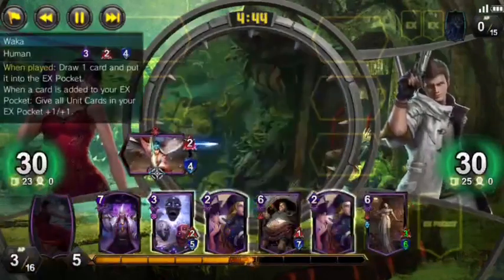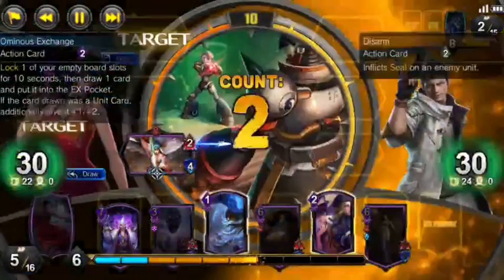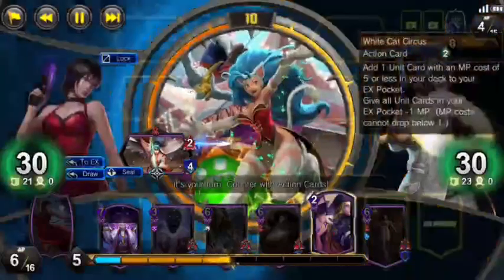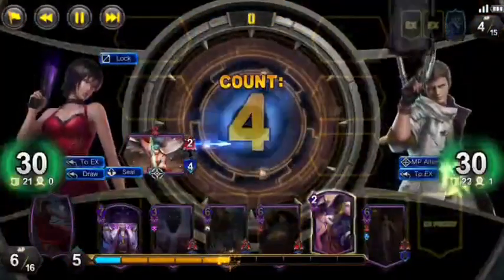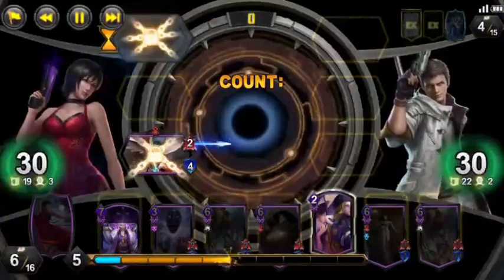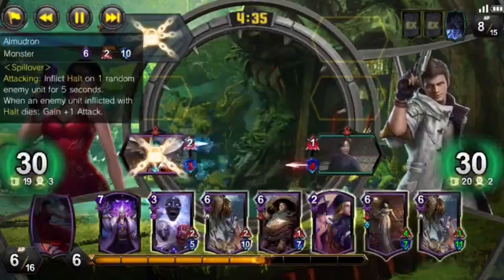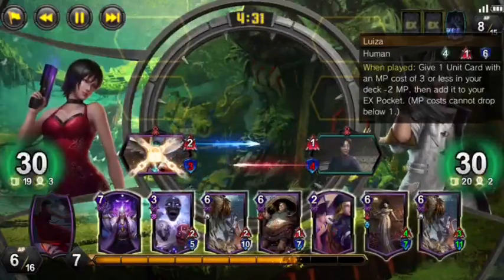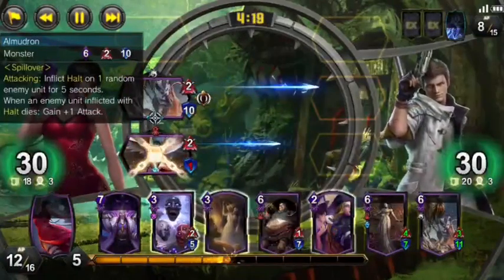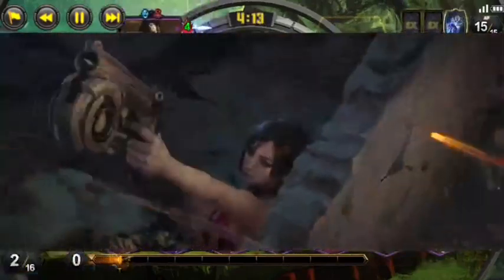We'll start off with Wakka and follow that up with Ominous Exchange to buff the Lady D we pulled to our hand, and our opponent responds with Disarm to try to stop us, but we can still get the buff using Wild Resistance and letting the card from Ominous go to the graveyard. Our opponent uses White Cat Circus to get their own EX setup, and they will play down Louisa, getting them another card, which gives them the potential setup for their inevitable Felicia play. We'll play down Almadron to contest it when it comes down, and they will play Felicia, followed by Chun.